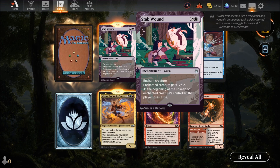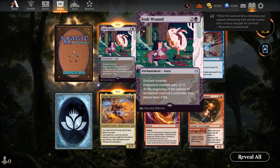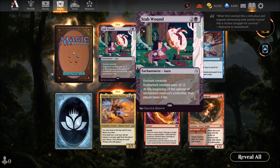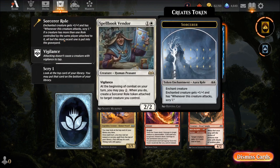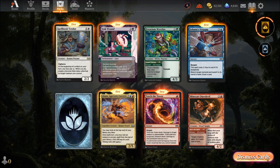Stab Wound — three mana aura: enchanted creature gets minus two minus two. At the beginning of the controller's upkeep, they lose two life. Put it on say a three-three, it becomes a one-one and they lose two life every turn — solid. Spell Book Vendor — two mana for a two-two, always good. At the beginning of combat you may pay one to trigger an ability on it. For three total mana you get a decent ability — not a bad deal.